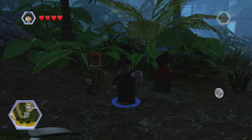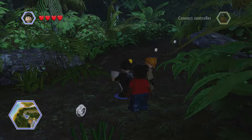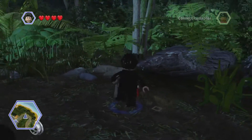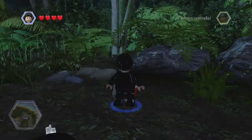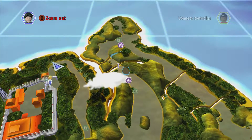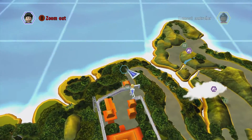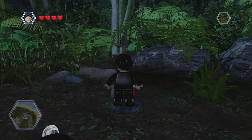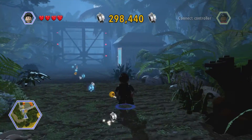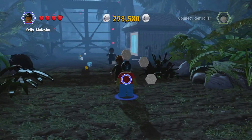Hello guys and welcome, this is Alex, welcome to part number 9 of my Lego Jurassic World Let's Play. In the last episode we played The Hunters, where we made it from there to here and then started the level which went from here to here. Nick Van Owen ran off to the communications building, and it looks like we are going to be meeting up with Nick Van Owen.